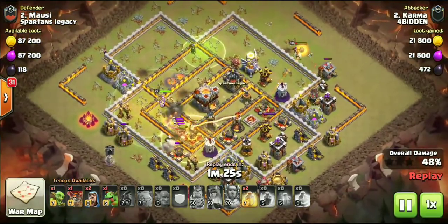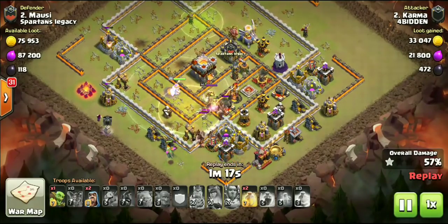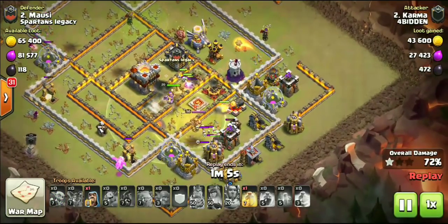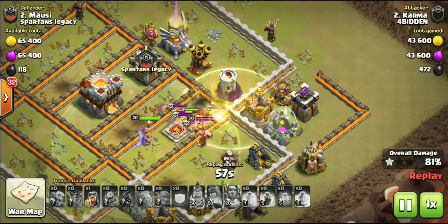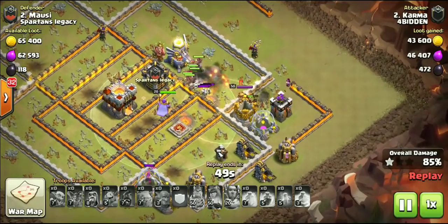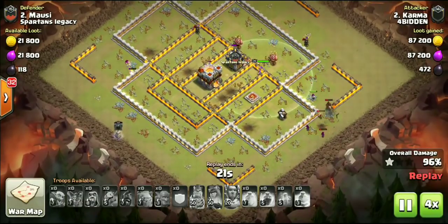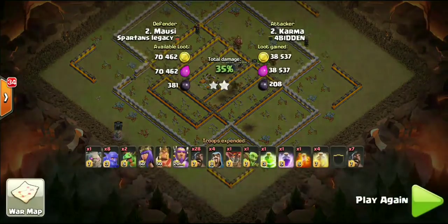Drop down a jump spell opening up at least four different compartments. Starting hogs at nine o'clock — not many defenses surrounding that town hall other than that tesla. You can clearly see the path these hogs are going to take, going counterclockwise. Queen still up, already used her ability, she'll go down to that expo — but already got more than enough from that kill squad, taking out the entire top half of the base. Still has two more heal spells, all kinds of hogs. Even with expos on ground, still using a ground attack — shows how powerful this is when you can break the defensive ring and see a clear path for your hogs.